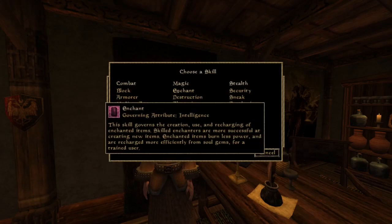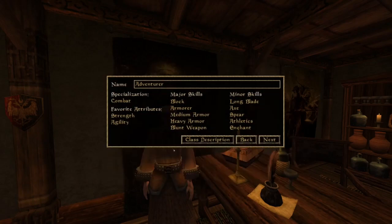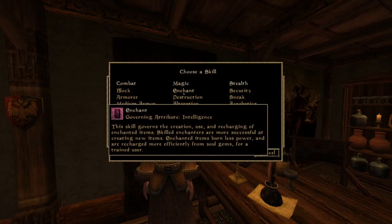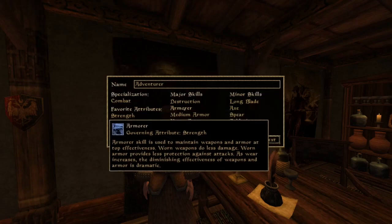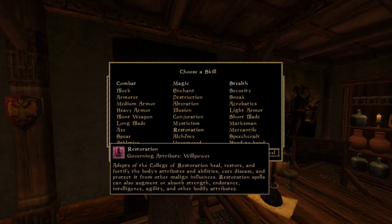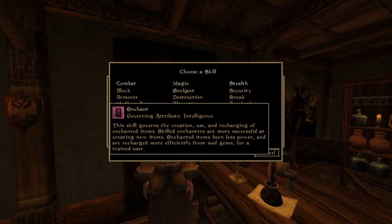Since Nords don't have anything really in the way of magic or stealth, we're going to be choosing magic and stealth stuff for our minor skills and major. One thing I like to do is organize whatever I have in here by the governing attribute. So we're going to pick willpower — we're going to pick Alteration, which also uses willpower, Mysticism, Restoration — and now we're going to start picking our Intelligence skills.